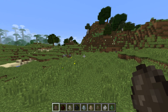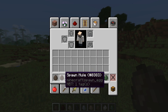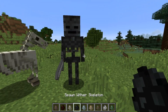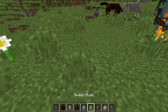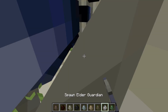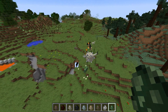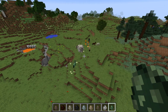The first thing that's new in the 1.11 snapshots is the return of the spawn eggs for mob variants. So we have a bunch of spawn eggs here — a donkey, a mule, skeleton horse, wither skeleton, husk, zombie villager, elder guardian, zombie horse. You have separate spawn eggs now for all these mobs. These were actually added in the 1.10 snapshots, but were subsequently removed and now they've been re-added.